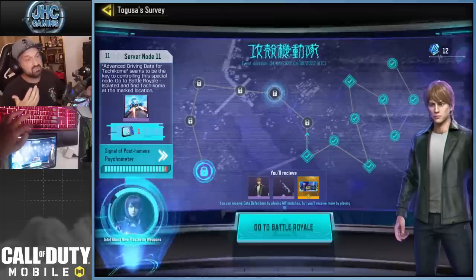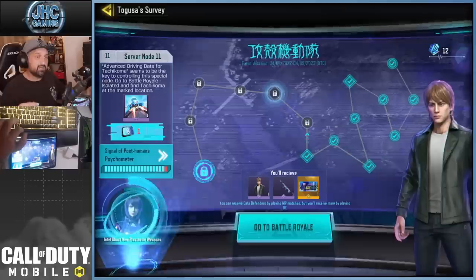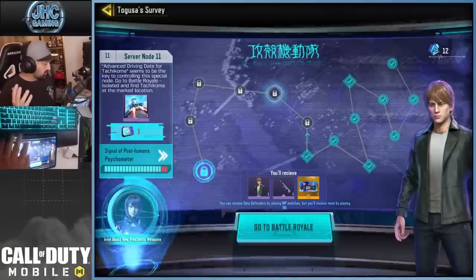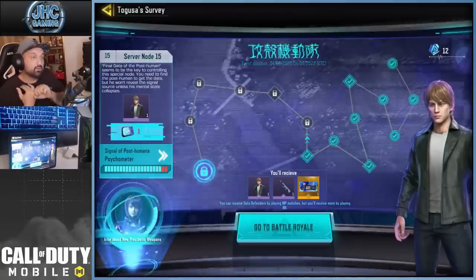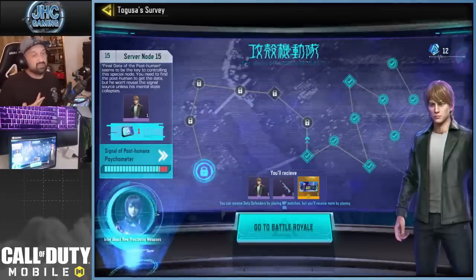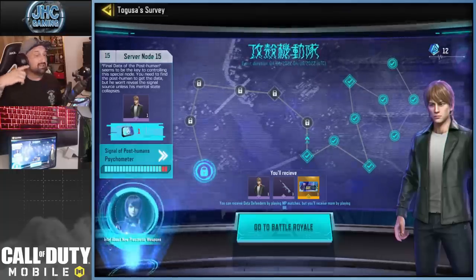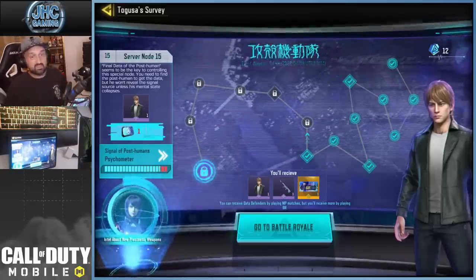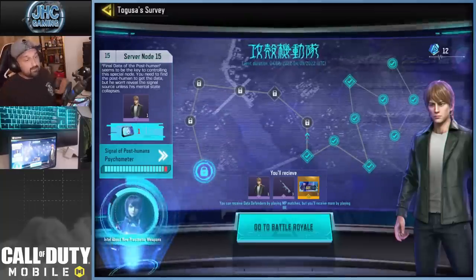Right now I'm at collecting 50 more before the next NPC mission. There's one coming up called Advanced Driving Data for Tashi Koma - I think it'll be another driving mission where you go talk to him and drive more. After that it's going to be more collecting at 100, 200, 300, with a final NPC mission at the end. You're going to need around 500 to 600 plus Data Defenders total - that's a lot of battle royale to play.